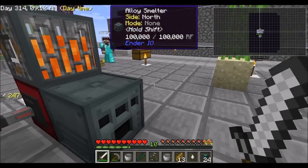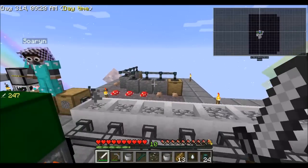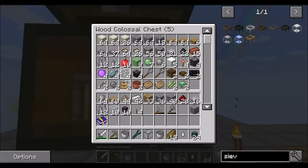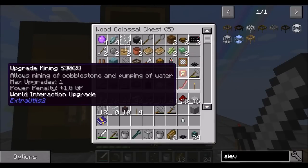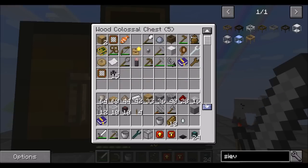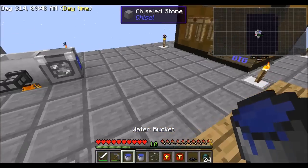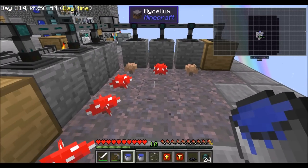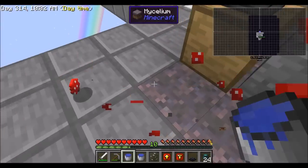Fused Quartz is going to be a nuisance to get a lot of, Zorin - it's 4 Quartz for 1 Fused Quartz. Then just make the transfer nodes. I have everything to make a good power node. So we've got a transfer node for fluids and we've got the mining upgrade already. I might want to throw the speed upgrade in there too.